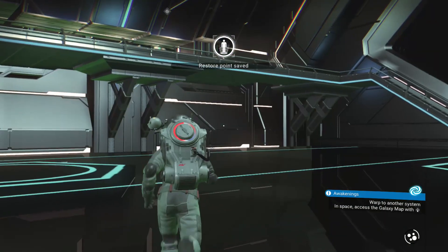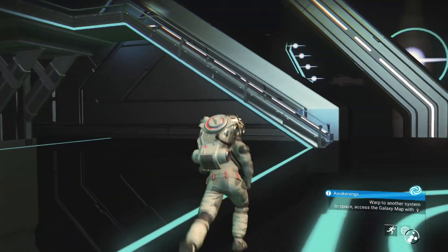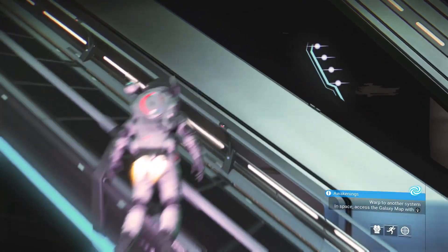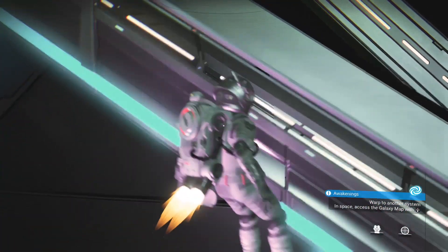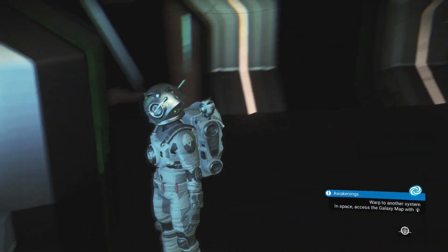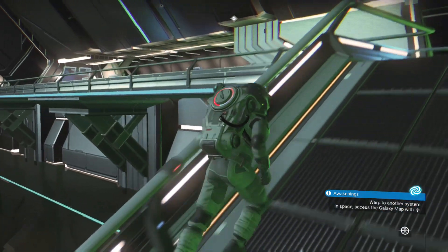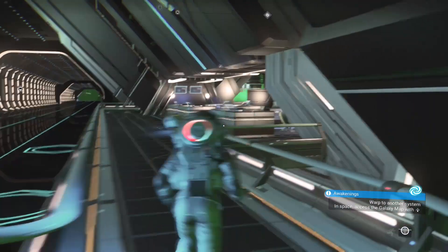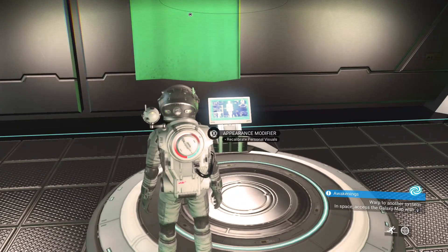From here, go ahead and get out of your ship. Mine's down on the right. You're going to head over and just look around if you don't know where the appearance thing is. I'll show you what it looks like later in the video. Your space station shouldn't be that big so it should be pretty easy to locate after looking around for a bit.